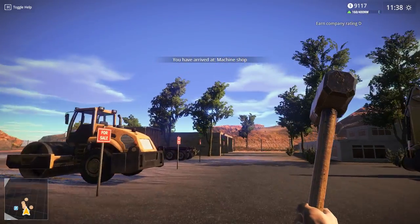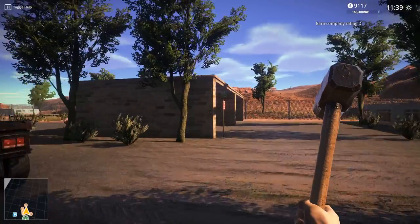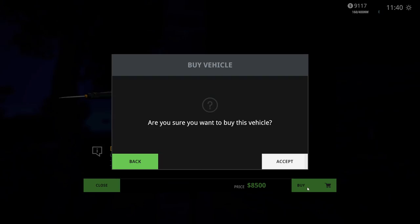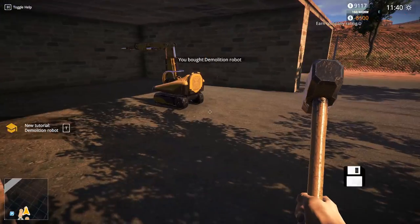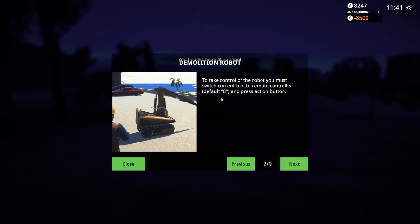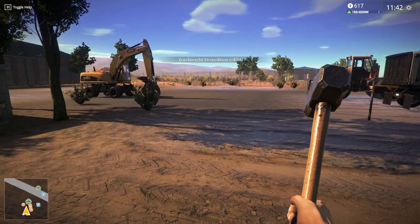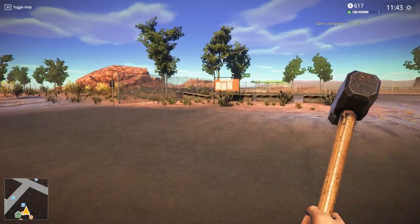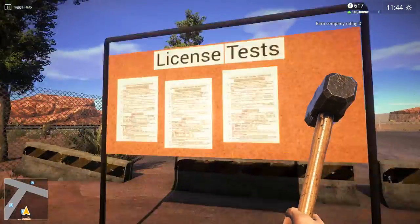It still worked, we still got the job done - that's all that matters. Task done baby! Making that money - 2500 bucks, nine thousand dollars! Let's go get that drone. Back in the machine shop, gonna get the drone baby. Come here little drone - you're so cute. Alright, we got the robot. Take control of the robot - you must switch current tool to remote. Do I need to get a license for this thing? I bet I do.